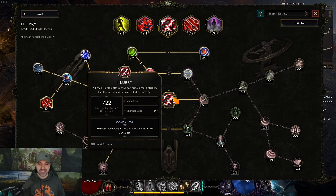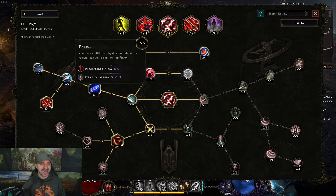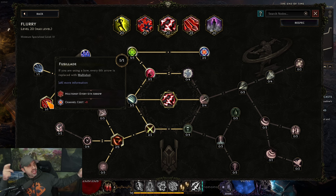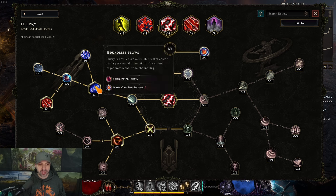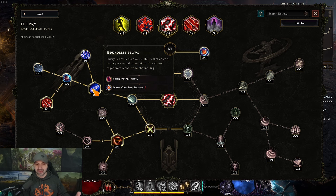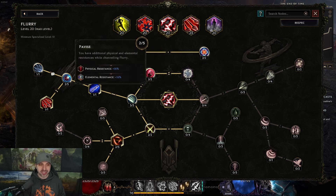Moving over to your spam skill — flurry. This is what you'll actually be channeling the whole time. The most important node makes it so every sixth arrow is replaced with multi-shot, so you'll just see multi-shot coming out constantly because you're shooting so fast. Go through and get all the nodes that buff your arrow frequency, give you resistances, and buff your overall damage.